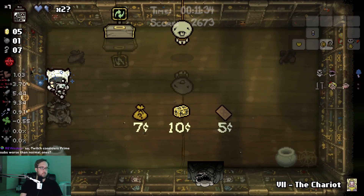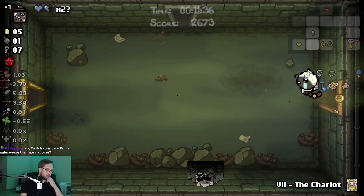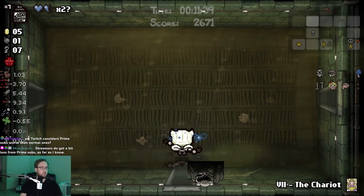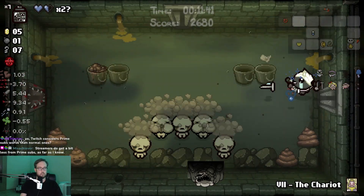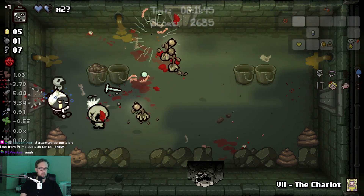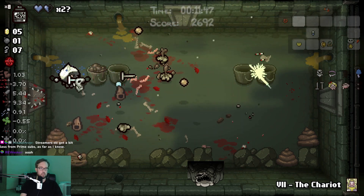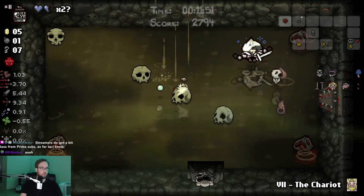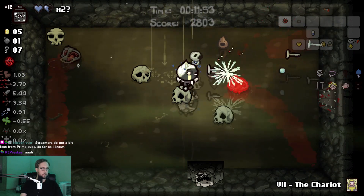I have eight keys — might as well check what's in there. Box of Friends with the ghost baby. I'll be back for you. Let's get a second guppy piece and let's not make it a dead cat. Let's not get a second guppy piece, I guess.